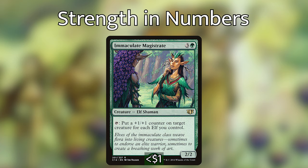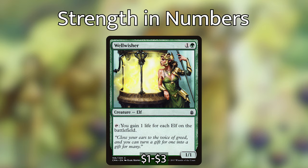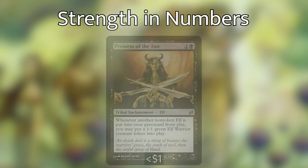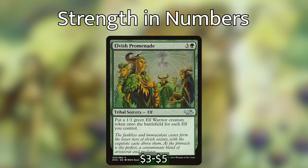We then have Immaculate Magistrate, which is essentially the same thing as Timberwatch Elf, except instead of getting the power boost only until end of turn, Immaculate Magistrate puts plus one plus one counters on permanently. We then have Wellwisher — we can tap it to gain one life for each elf on the battlefield. We then have Prowess of the Fair, which is really good in this deck. Whenever another non-token elf is put into your graveyard from play, we can put a 1/1 green elf warrior creature token into play. It is a tribal enchantment, so when it's in the graveyard or in play, it will count towards our commander's power and toughness. We then have Elvish Promenade, a tribal sorcery elf — so when it's in our graveyard it will also bump up our commander's power and toughness — and we can put a 1/1 green elf warrior creature token into play for each elf we control. This is really powerful and can give us a whole army super quick.